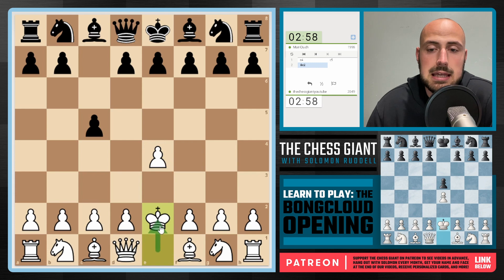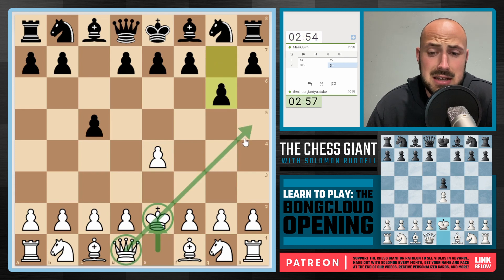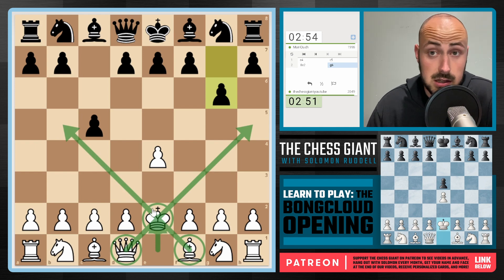We're playing e4 and now King e2. Guys, this is just a terrible option for a number of reasons. The activity of our Queen and our Bishop are just really nonexistent. On top of that, our King is on e2, and finally, our King cannot castle for the rest of the game.